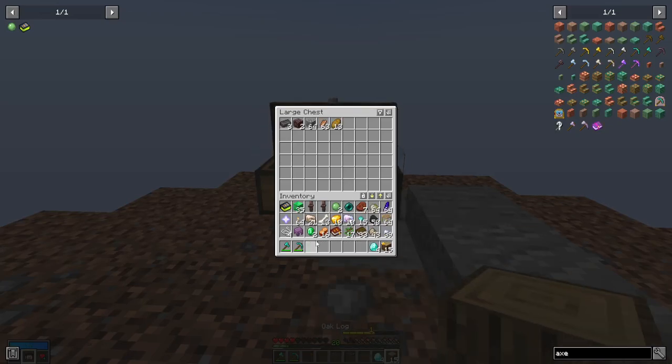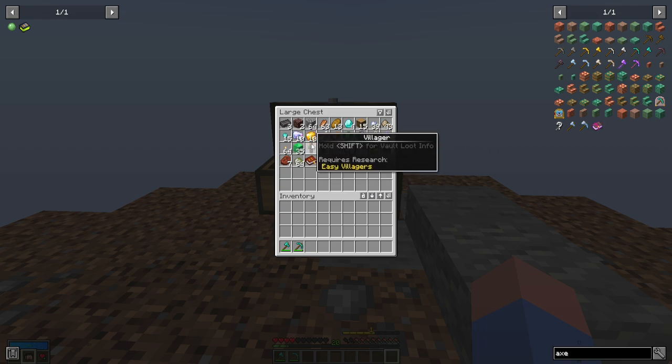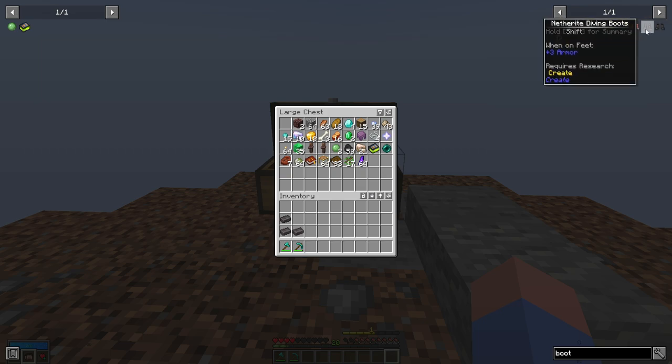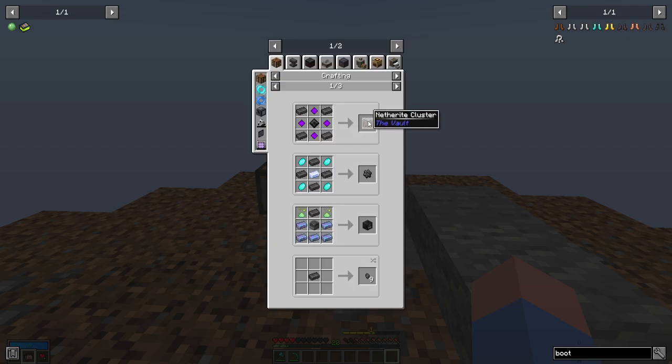Let's just put all of our stuff in there. So we have villagers for whatever we want to do later. We have netherite, we have diamonds. Let me look at armor. The armor — chainmail and leather give plus one, iron and diamond give plus two, netherite gives plus three. So I think it would actually be better if we're going to go with netherite.